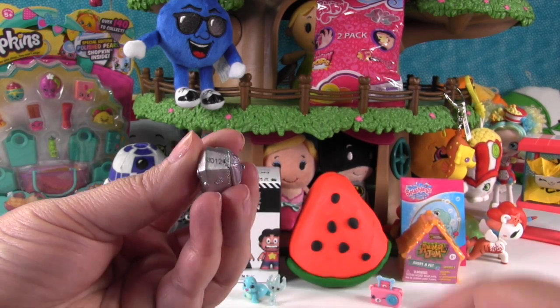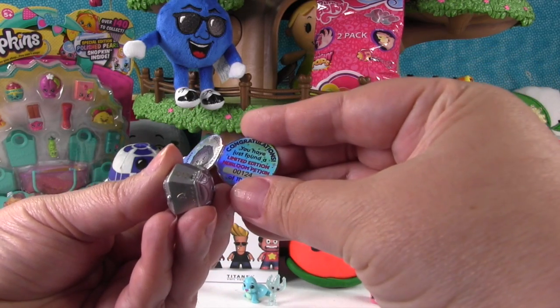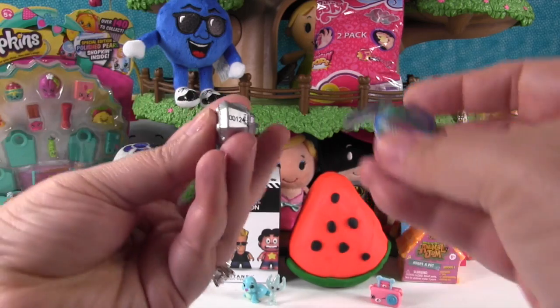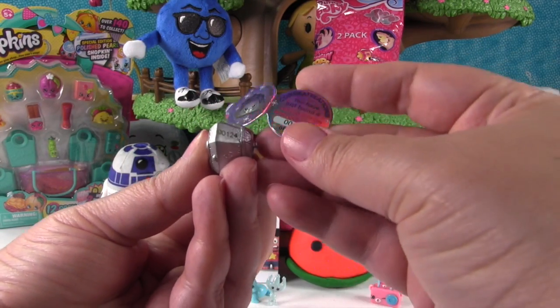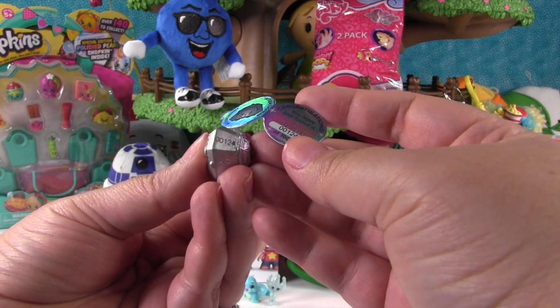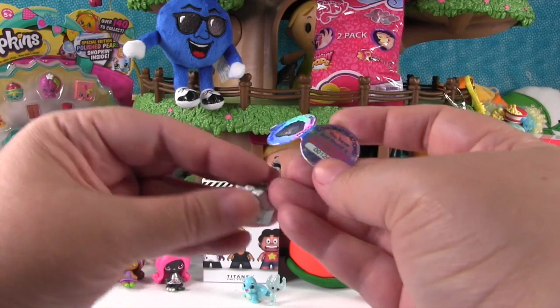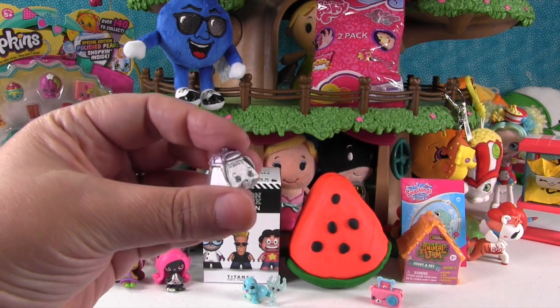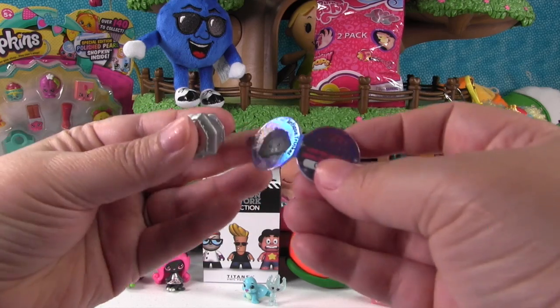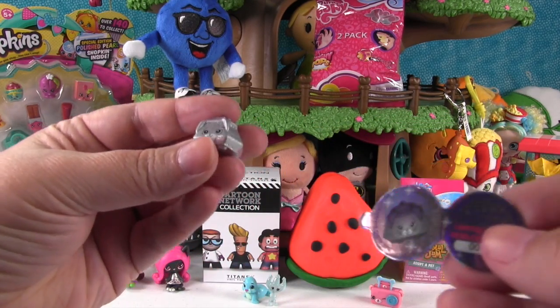The number 124 is stamped right on the Shopkin, matching the tag. They note it's a really low number. Shannon is shaking. They advise viewers: if you ever try to buy limited editions anywhere, always make sure the stamp on the Shopkin matches the paper, because there are a lot of fakes out there.